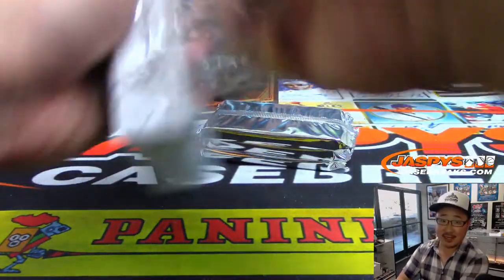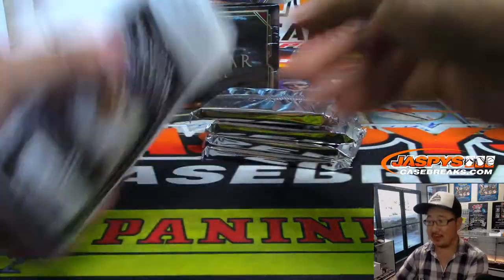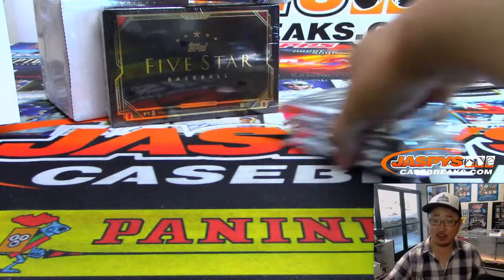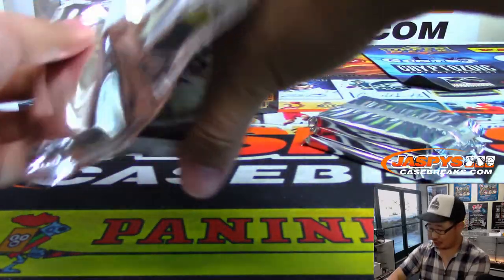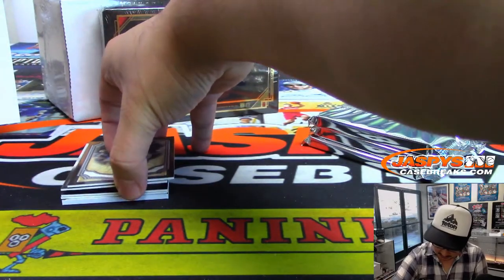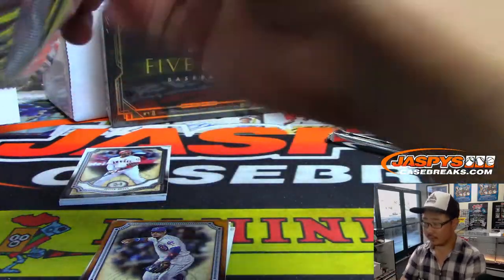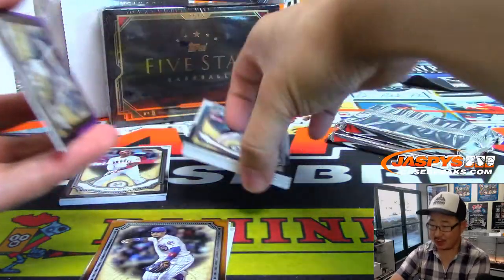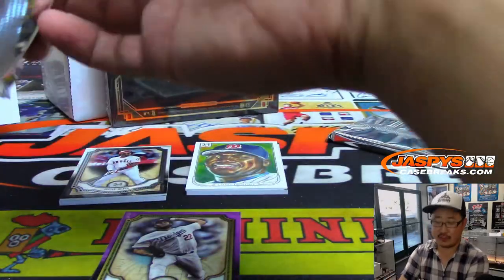Next time anyone grabs a foul ball, send it to Jaspi's — we'll do our own scientific study. We'll chop open baseballs. We'll do a multi-year study — chop open baseballs from this year, and anyone who gets a foul ball next year, we'll chop those open too. We'll figure it out, get to the bottom of this. Once we're done with the study, I'll sign it and send it back, Jay.